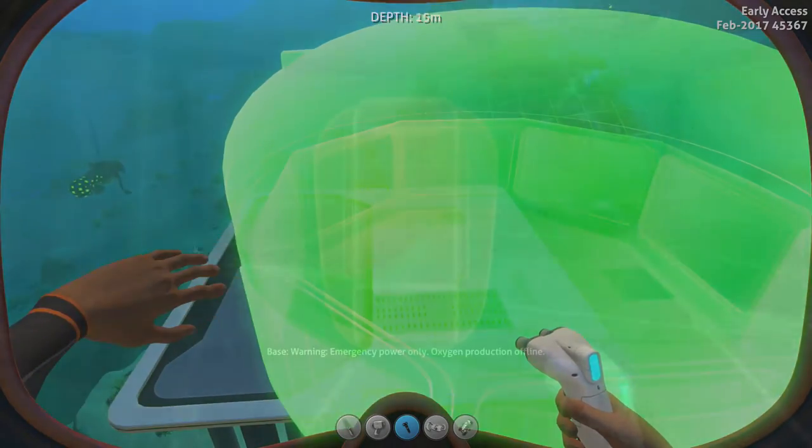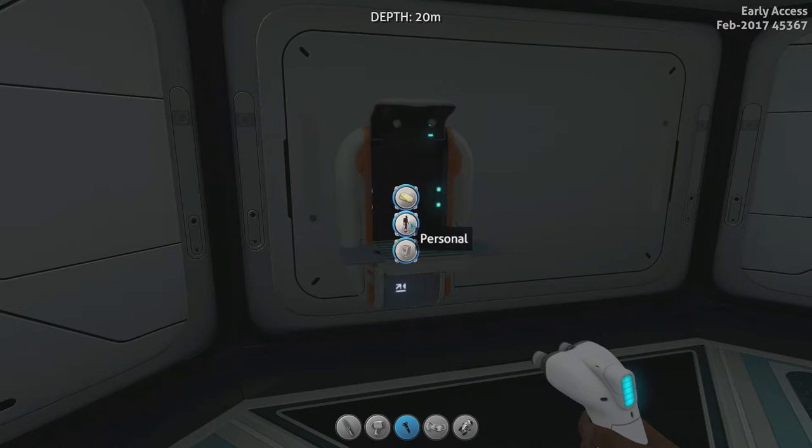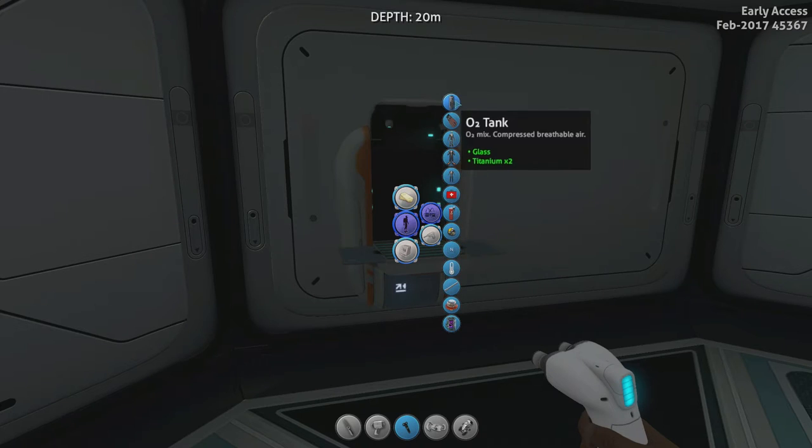Click across to the interior modules tab and place a fabricator against an internal wall. Click on the fabricator and select personal, equipment, and O2 tank. As soon as you click these, the achievement will pop.